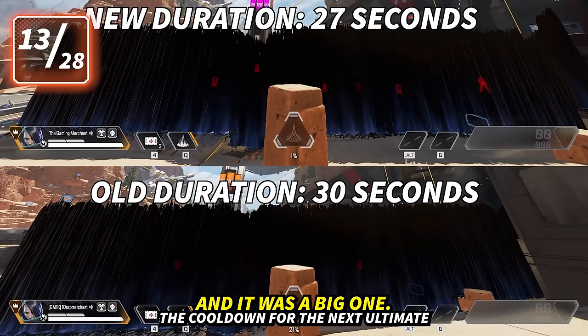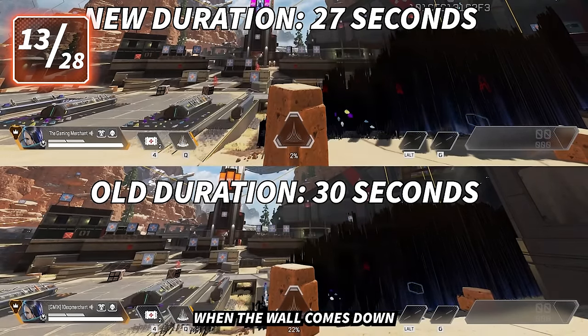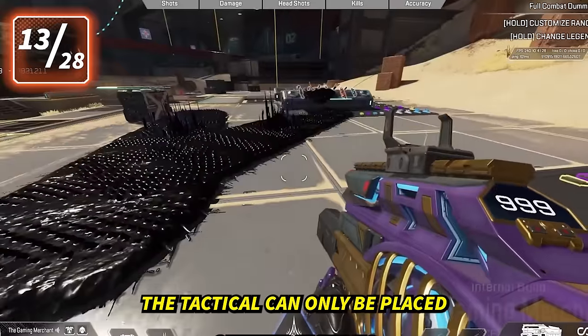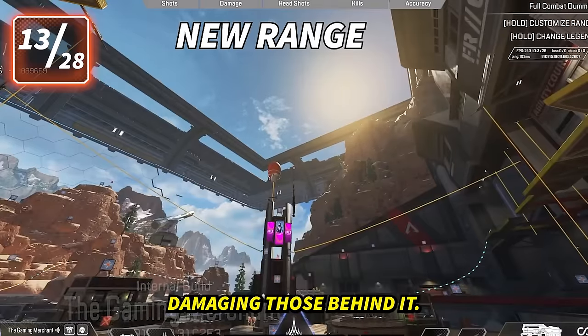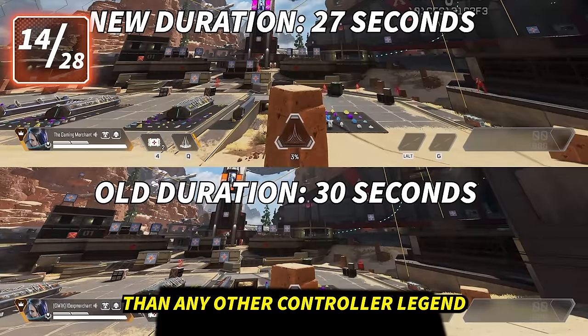Catalyst got a big nerf. Her walls have about three seconds less duration, and the ult charge now starts after the wall goes down instead of immediately after casting it. The tactical can only be placed twice at once instead of three, and bullets can now go through the core, damaging those behind it. The throwing range is a lot less, although still miles further than any other controller legend.